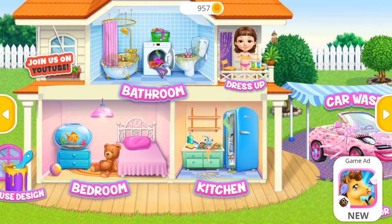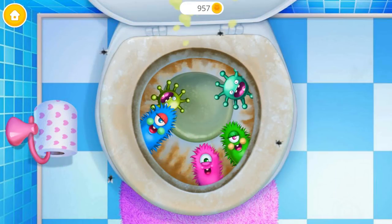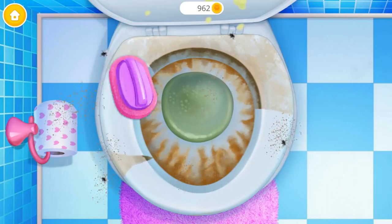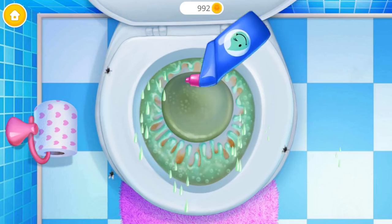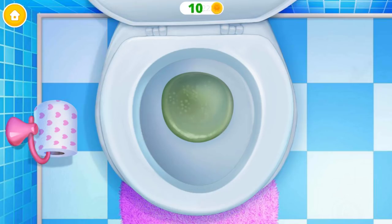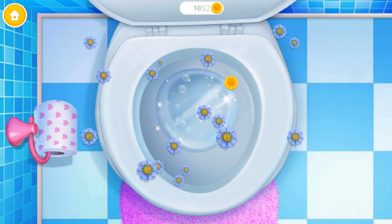Welcome to my house. Ew, I need some help here. Oh no, let's get rid of these germs. Toilet looks terrible — brush it, please. Apply some toilet cleaner. Good job, now scrub it. Brush it. So clean. It's spotless — you are my best little helper!